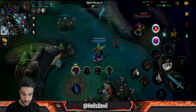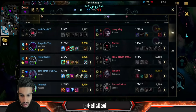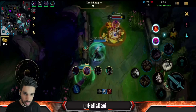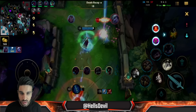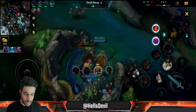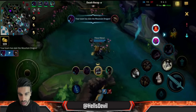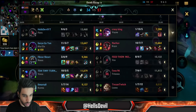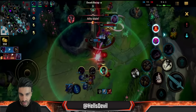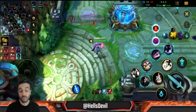Muramana is ridiculously strong - you can chase down enemies so easily. Especially if you're chasing an ADC like Jinx or Ezreal, they can never run away because you're so much faster with the jumping. Even if they jump over a wall you can follow them, and even if you miss your first ability the cooldown is only about three and a half seconds. It's not like old Fiora where if you miss it's six or seven seconds.